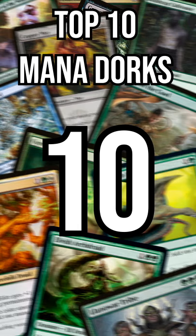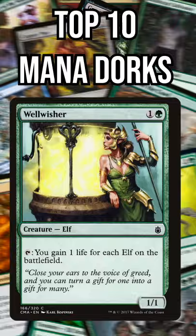Top 10 Mana Dorks in Commander. Number 10: Elvish Harbinger. It's a solid little elf tutor that helps you cast what you search for. Number 9: Sylvalla, Heart of the Wilds. This card is crazy —